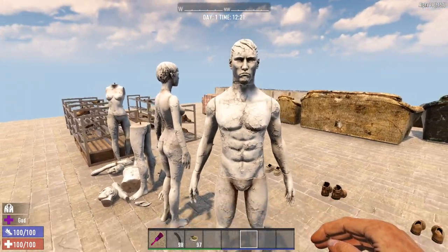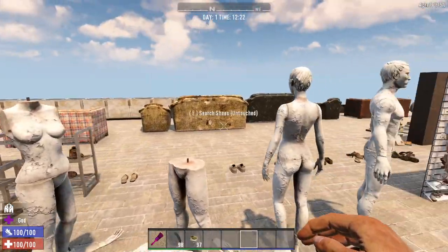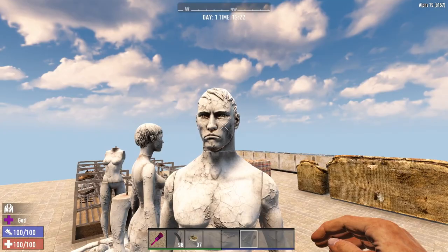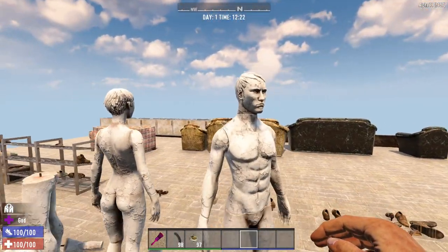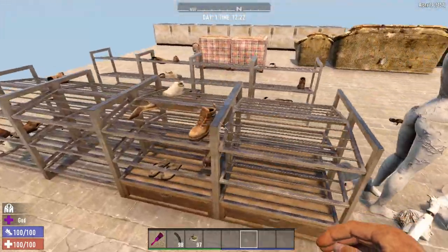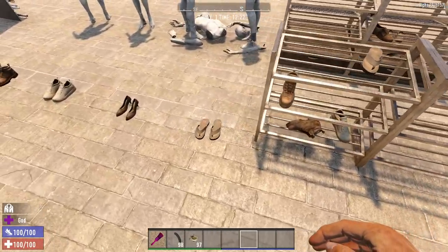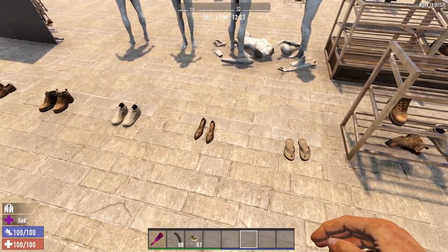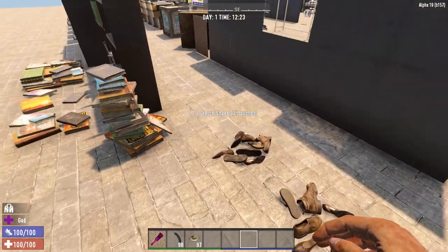Here are some mannequins. You can make some creepy stuff with this — just look at all these different parts and busts and locations. Imagine having these around corners, not expecting them — you can freak out a lot of your players with that. Alright, we've got some shoe racks, some individual shoe racks, different types of shoes, different angles, as well as some individual shoes so you can put them at the front of a house with some very convincing items, and some piles of shoes.